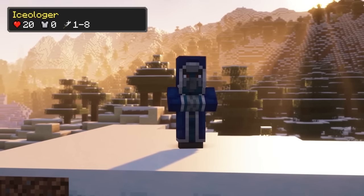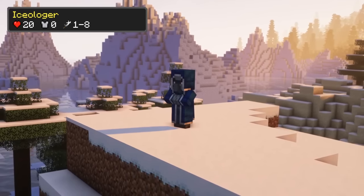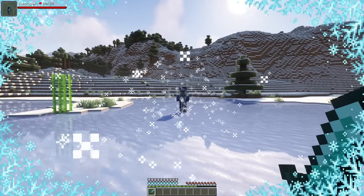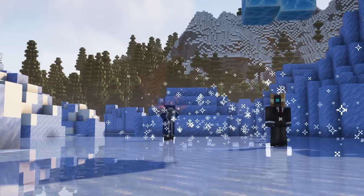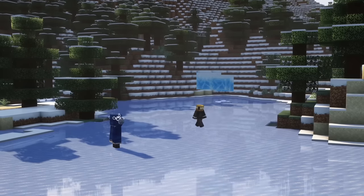The Iceologer is a new type of illager which will spawn in cold biomes. The mob has 20 health points and no armor. They attack you by freezing you, which won't do that much damage but slow you down. They will also drop large chunks of ice on top of you, which can deal 8 damage and freeze you as well, if you don't dodge the falling rocks.